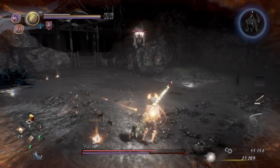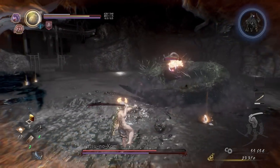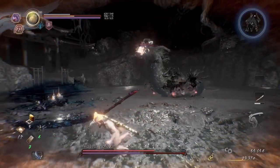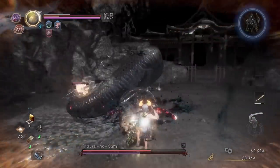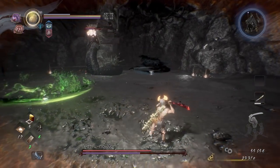Once the two smaller snakes are dead, the main one is easier to deal with. It is mostly the same moves as the previous phase. The only difference now is that it comes towards you more often, but we will use this to our key advantage. Let it slither your way, and when within range, use a heavy attack to damage its yellow hairdo.